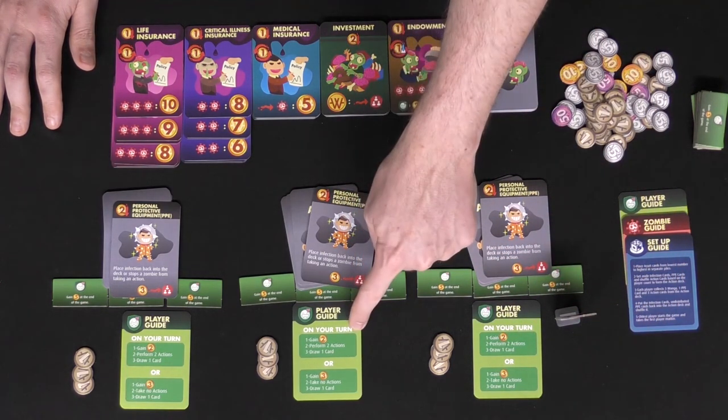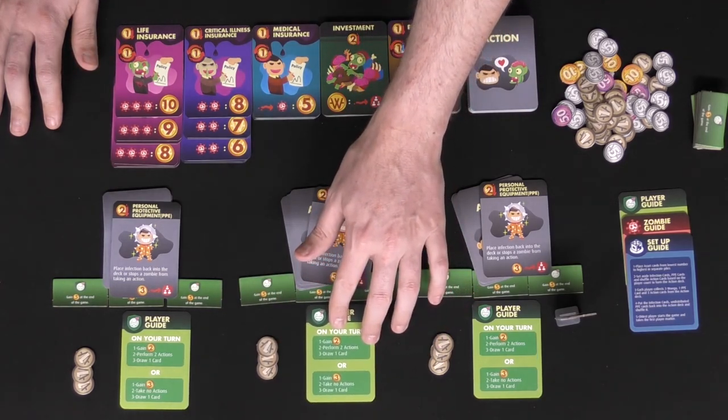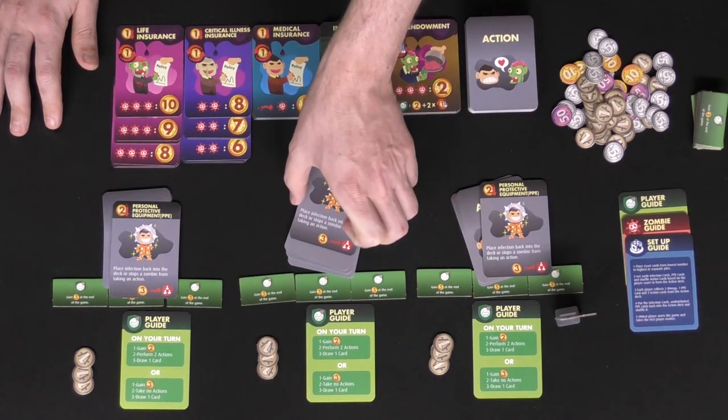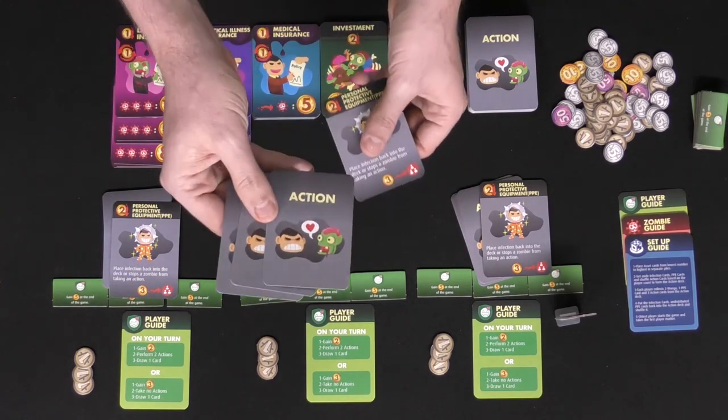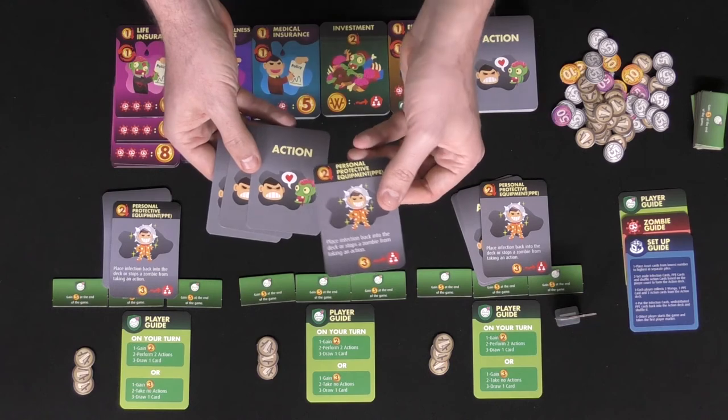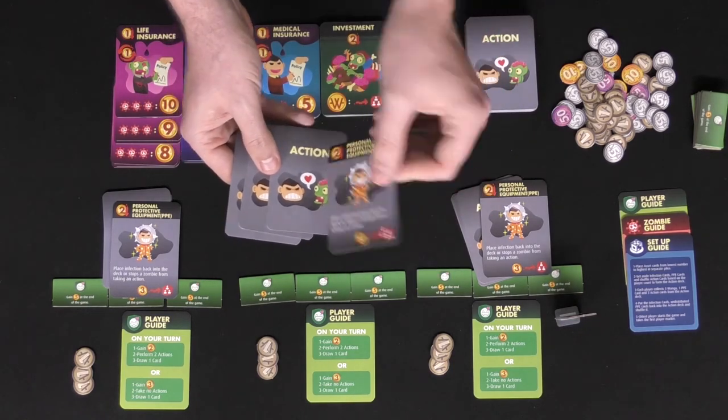Every player is going to get a player guide with a front and back for the human and the zombie turn, three wonga which is your currency for the game, your three health markers, and you're also going to be getting four cards — three random actions and a personal protective equipment piece of gear, PPE for short.